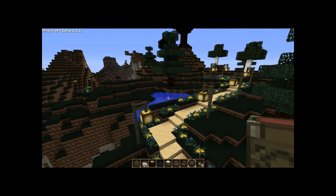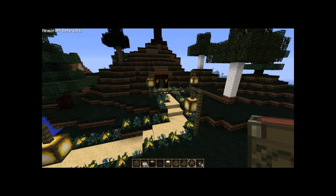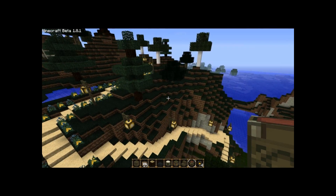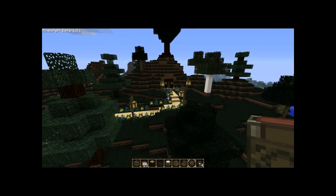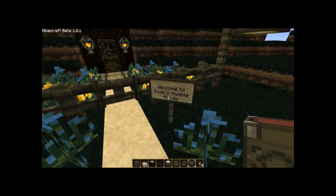So I started building my hobbit hole up here. I added all this walkway, some flowers, some nice lanterns, some trees — I added that big tree up there. You just walk on up the pathway, get up here, and come up to the sign: Welcome to Zoob's Humble Abode.